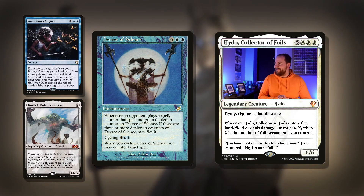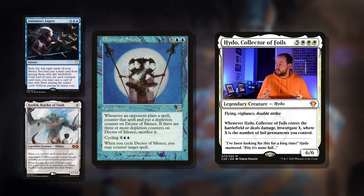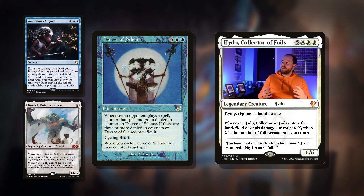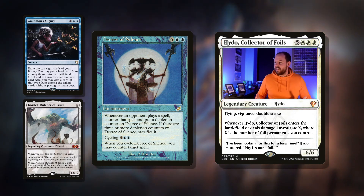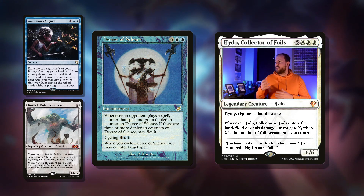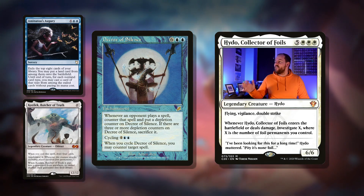Let's have a look at something that cycles: Decree of Silence. Eight mana for an enchantment. Whenever an opponent plays a spell, counter that spell and put a depletion counter on Decree of Silence. If there are three or more depletion counters on Decree of Silence, sacrifice it. Cycling for six mana: when you cycle it, you may counter target spell. Six mana is a lot, but you're drawing a card and countering a spell, and this is essentially uncounterable because it's an activated ability. This is a great card with all those copy-enchantment effects I was talking about. You get this on the field, it gets down to two depletion counters, you bring another one — and they're just utterly miserable. A really cool card. Those are my top five.